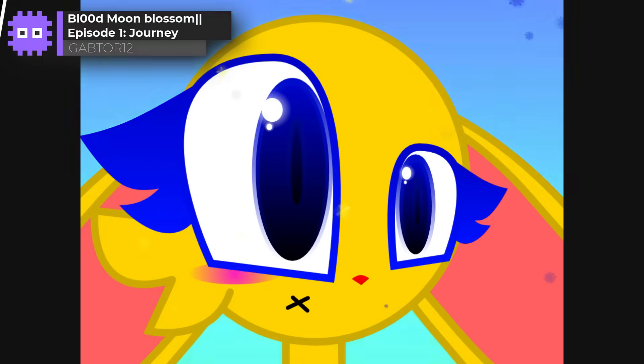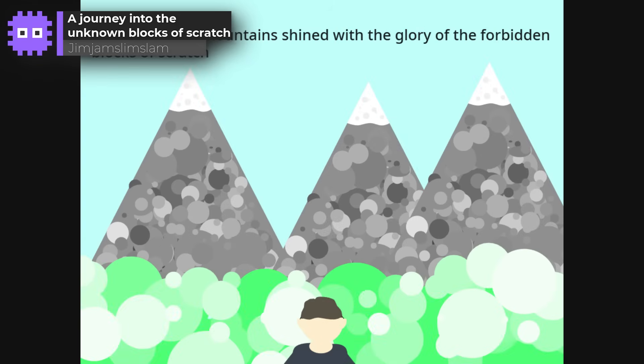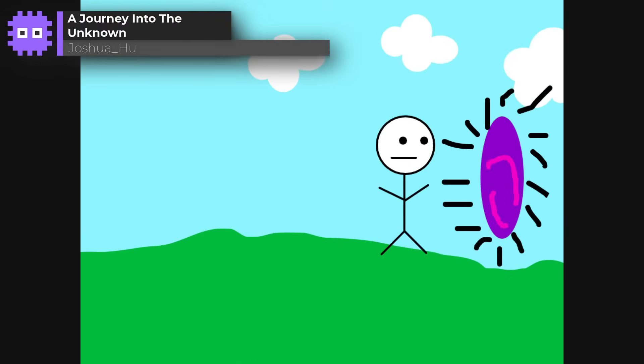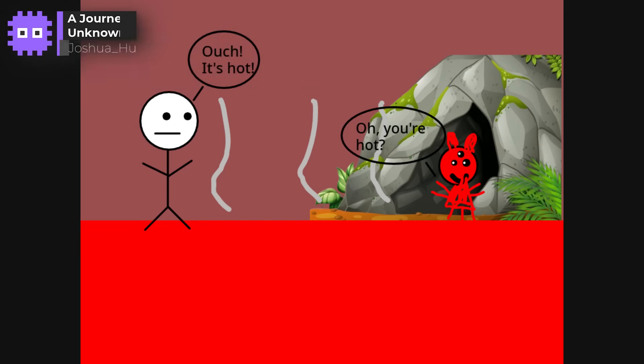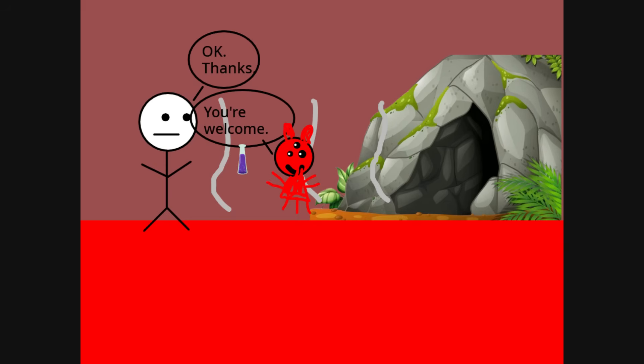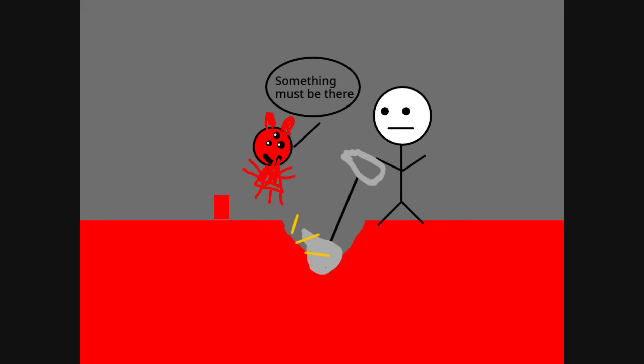Animations are up next and we never fail to have a great selection. A Journey into the Unknown by Joshua Hugh — this animation is just so delightful. All the way through I was prepared for something bad to happen. But no — everything is good, and they all end up with a diamond. Awesome!